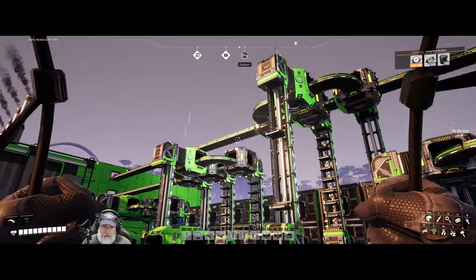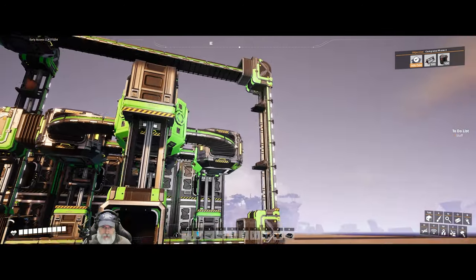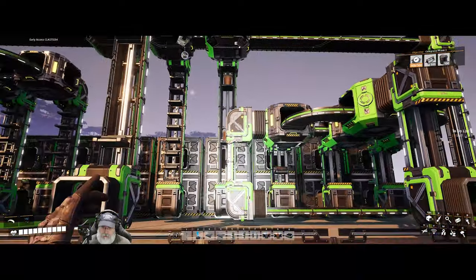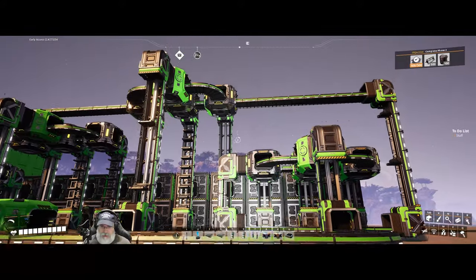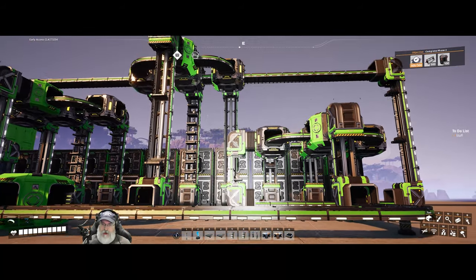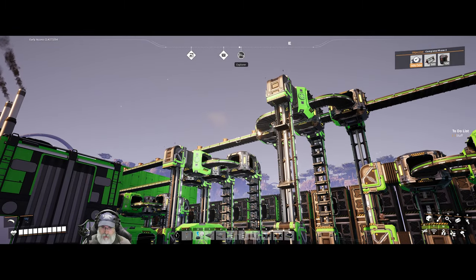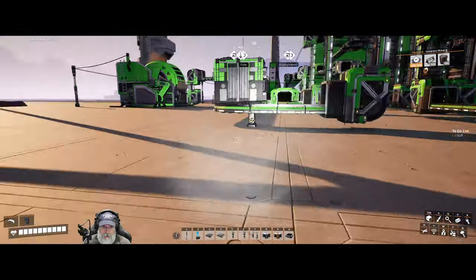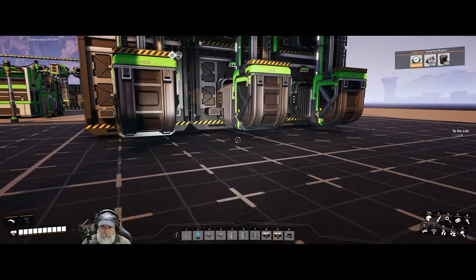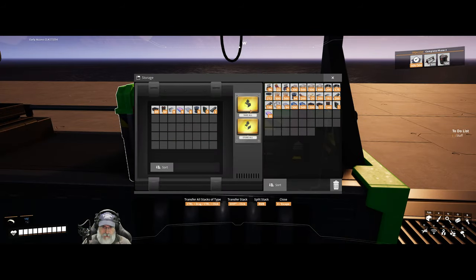This top line coming in actually has four products on it. So I had to send the copper sheeting out the center and have it wrap around and go into the input of the next section. I had to do that wraparound because it was clipping so bad it was giving me indigestion. Anything you build inside this grid you can save and then rebuild the whole entire thing, which is really nice. We can clear the designer and it puts all the parts back.